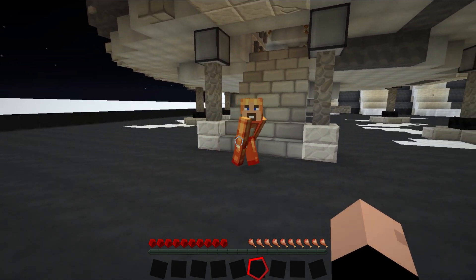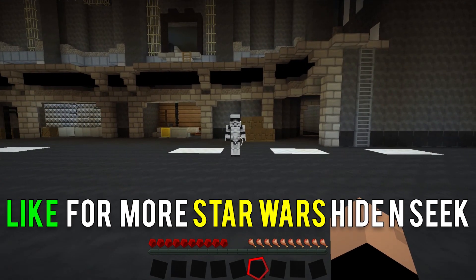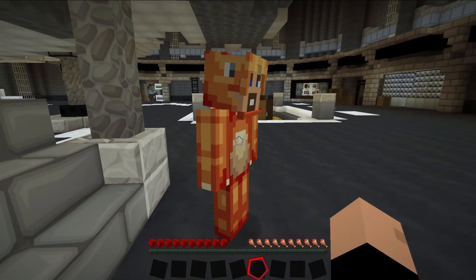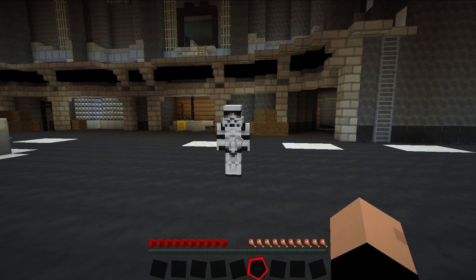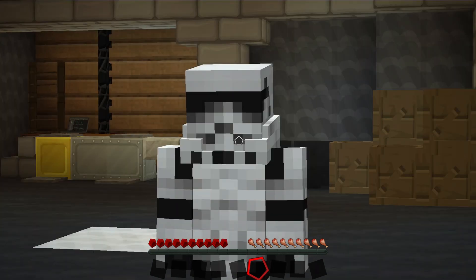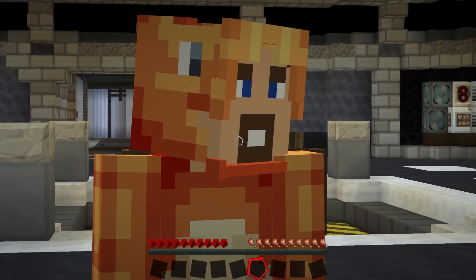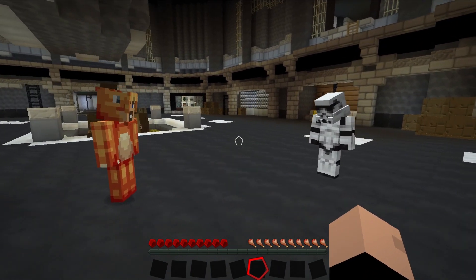Hey look, we made it to the Death Star! Hello! Our recruit is really dropping the ball on this — you guys wouldn't have your uniforms? Yeah, we haven't gotten them yet. We were just coming in to see about our uniforms. Well you guys are lucky I'm the only one on duty right now. H is already wearing his uniform, isn't that right? Yeah, it's a new color scheme they're going with.